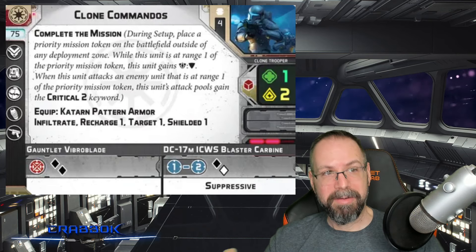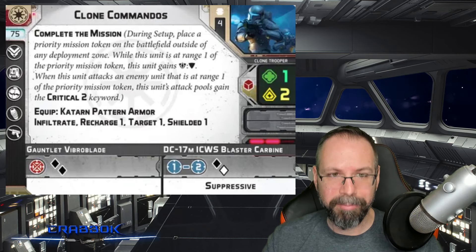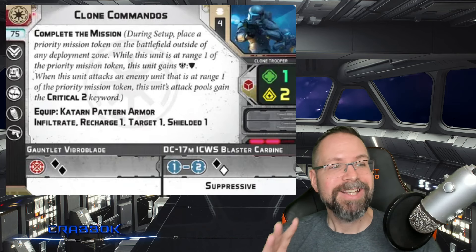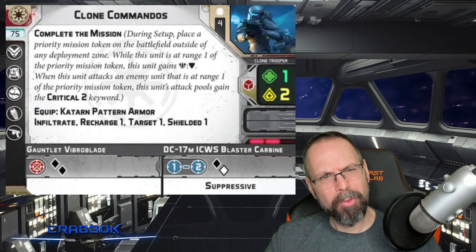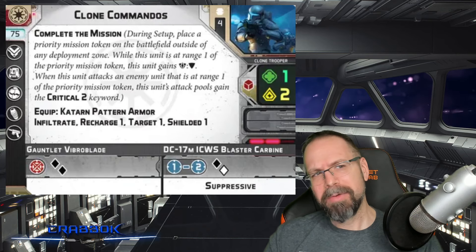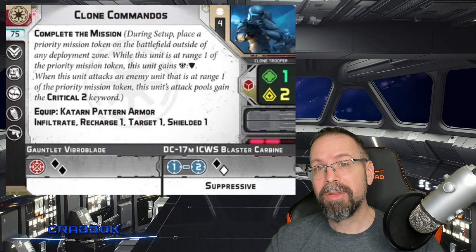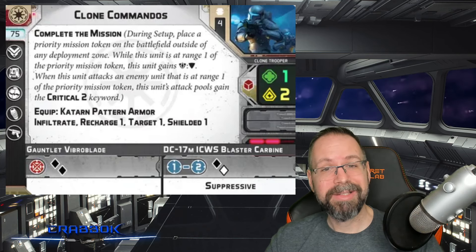So why would you want more than one of these? Well, first off, there's the whole Delta Squad thing, which we haven't seen a preview of yet. But the other thing is that Complete the Mission is worded a little bit ambiguously on the unit card. Because what if I run two of these? Can they help each other's Complete the Mission? I wasn't sure about this when I was initially doing my read-through, but now I believe you can, and I'll show my work and tell you why.